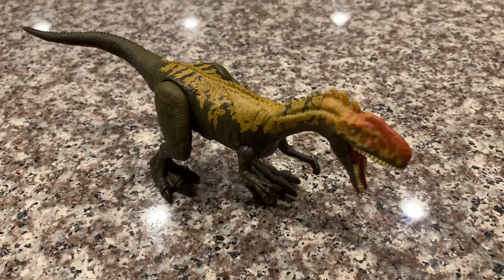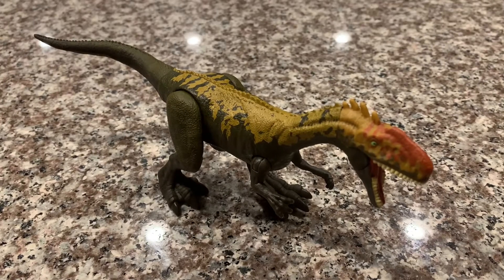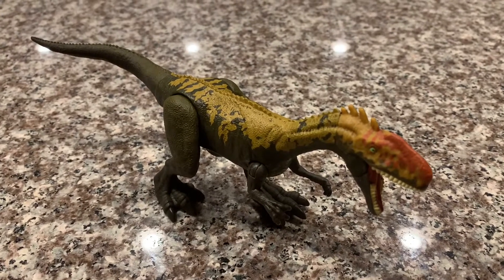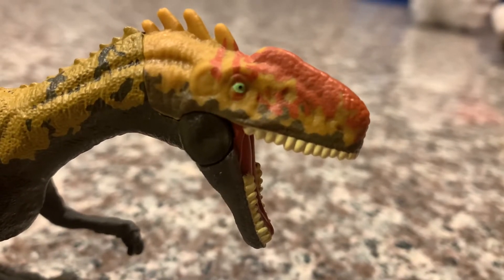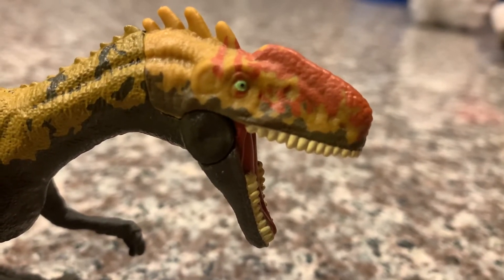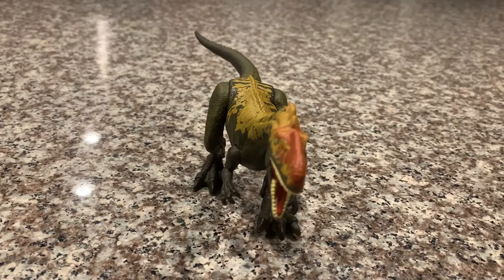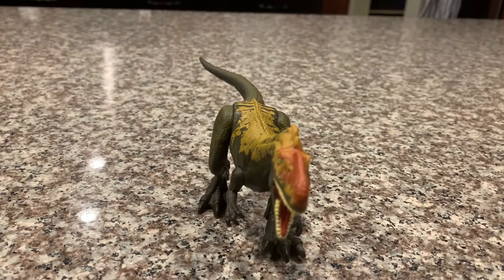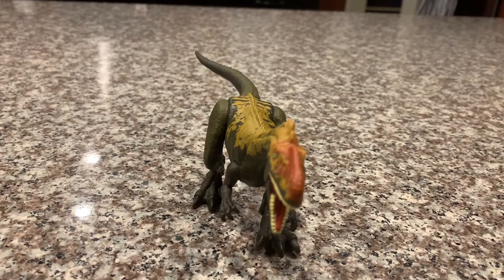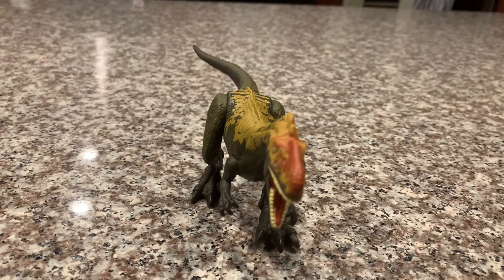The Monolophosaurus may have hunted in packs to take down large sauropod dinosaurs like the Mamenchisaurus, although no evidence has been found of Monolophosaurus hunting in packs. In the third season of Jurassic World Camp Cretaceous, the Monolophosaurus was one of the two new dinosaurs that the show introduced to the franchise. The other is the Ouranosaurus.